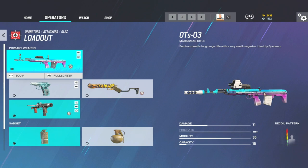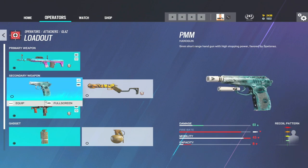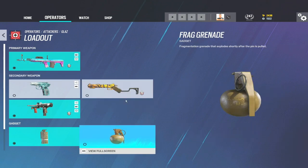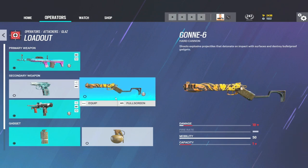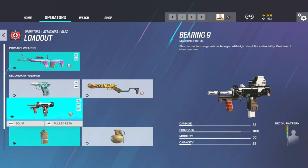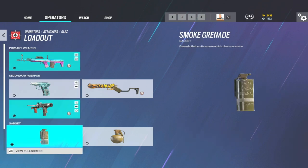I don't think Glaz's role is to start clearing utility with Gon-6s. It's helpful if you do that for your team, but for me I take his DMR and then the Bearing 9 and smokes. If you said to me you play Glaz with Gon-6s and frag grenades, I wouldn't say that's wrong because I can see both roles. You can be like an entry fragger with the DMR, Gon-6s and nades, or a bit more passive and support-ish with the DMR and Bearing 9 to get close and personal in smoke. For now though: DMR, Bearing 9, smokes.